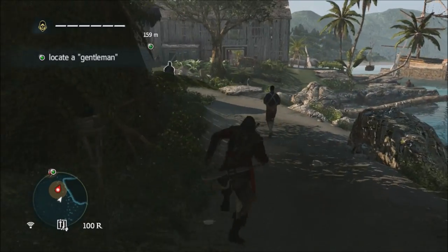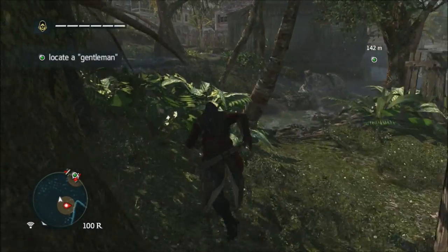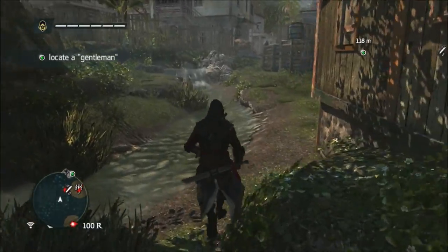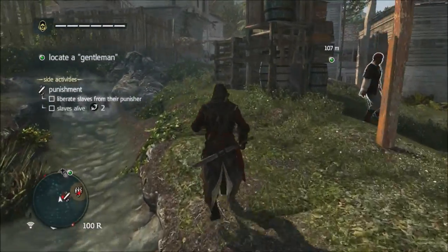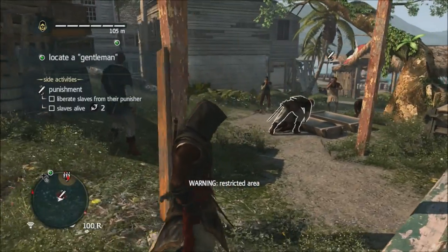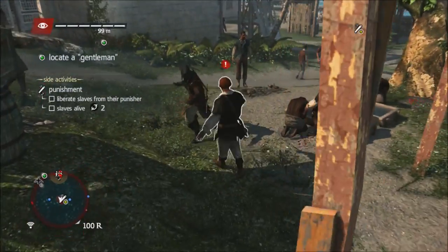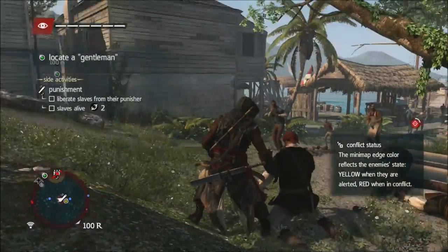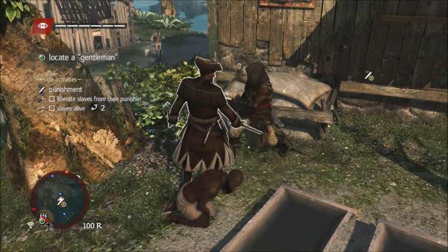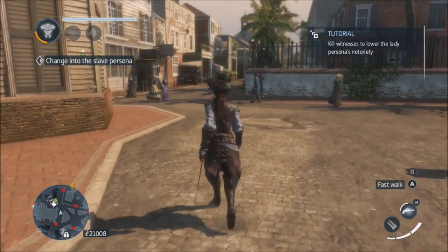You definitely get a huge variation between Freedom Cry and Liberation in terms of space and place. Whereas in Freedom Cry, Adewale the protagonist is in Haiti — Saint-Domingue — and has to worry about being seen as a slave walking around on the street, with slave catchers constantly moving through the city that you have to avoid. Whereas in Liberation, Aveline is able to switch personas, based on the fact that she's in New Orleans near the end of the 18th century.